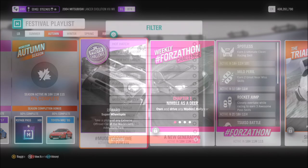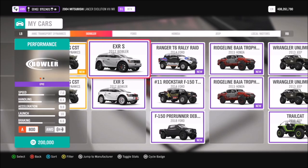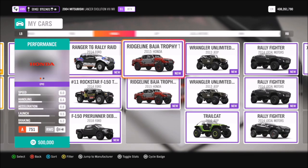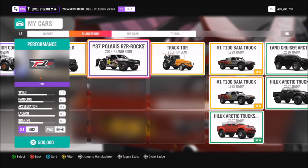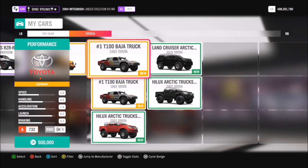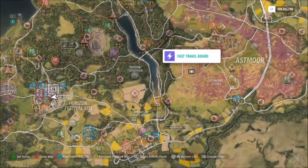First of all, we're going to pick ourselves out an extreme off-road car. By filtering the list of cars we have, it will pick up all the ones that are only relevant to that category. There is quite a big choice to pick from, but it really doesn't matter — it's whichever one you want to use. I went for my Toyota Hilux Arctic Truck AT38.